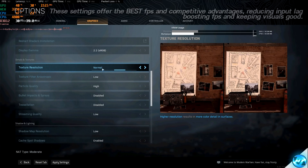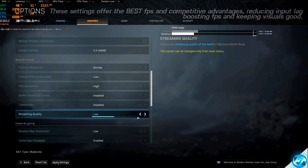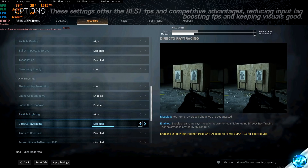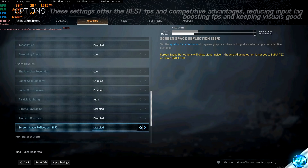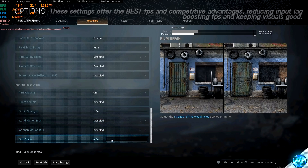For medium to high-end PCs, set texture resolution to Normal, texture filter anisotropic to Low, particle quality to High, bullet impacts and sprays disabled, desolation disabled, streaming quality Low, shadow map resolution Low, cache spot shadow enabled, cache sun shadow enabled, particle lighting set to High, DirectX ray tracing disabled even if available as it will drastically decrease FPS, ambient occlusion disabled, screen space reflections disabled. For anti-aliasing, if you don't like how sharp and jaggy the game looks, set this to SMAA 1x, otherwise set it to Off. Depth of field Off, filmic strength all the way up to 1, world motion blur disabled, weapon motion blur disabled, film grain all the way down to zero. Navigate to the bottom left-hand side and press Apply.